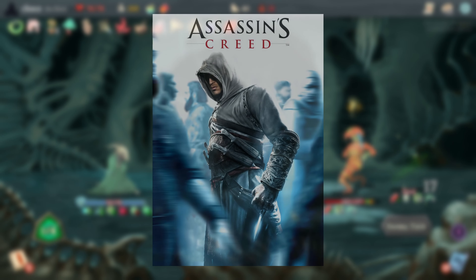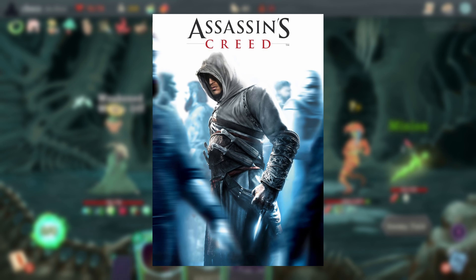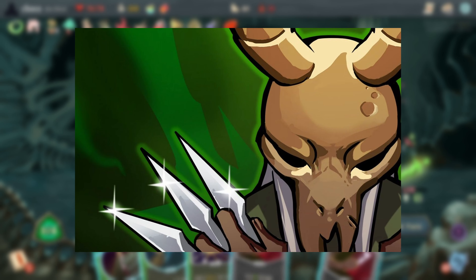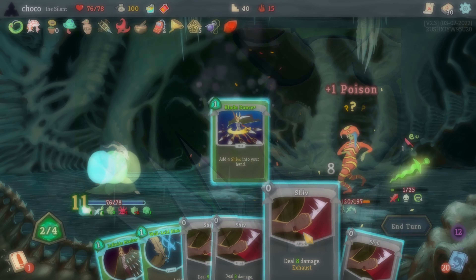Wristblade is likely a reference to the Assassin's Creed series of games, where the characters often have a hidden blade on the wrist used for assassinations, which matches with the Silent's theme of being an evasive rogue that uses daggers and poisons to assassinate enemies.